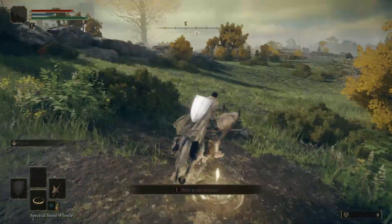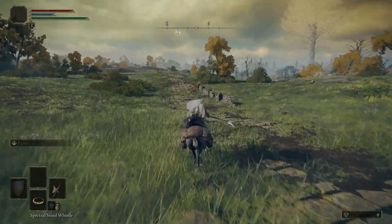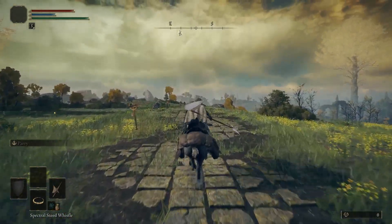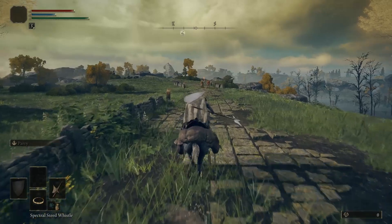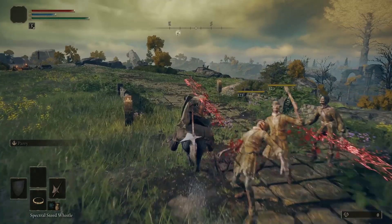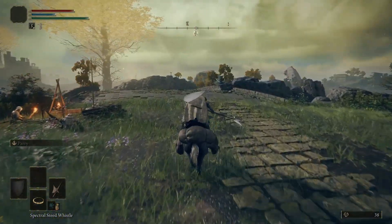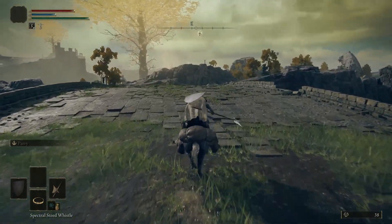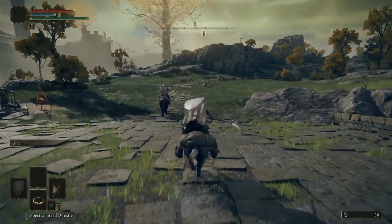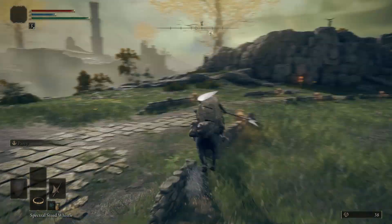From this Site of Grace, you're going to want to head towards the southeast and follow the road. You're going to be following this road for quite some time. There are some enemies on it, but you don't really have to worry about them — you can go right past them. There is an elite guy on horseback on this bridge. You can avoid him even on foot, but I would not recommend fighting him at this point unless you are pretty confident in your abilities. Just keep following the road.